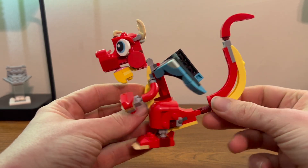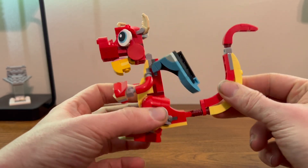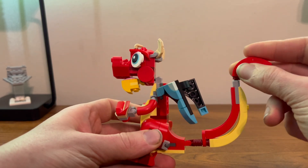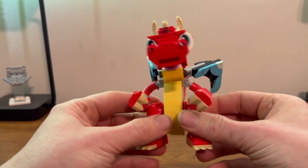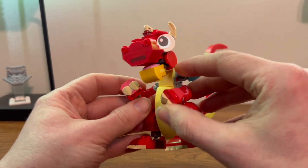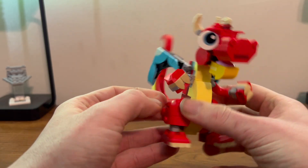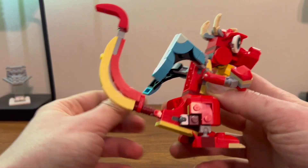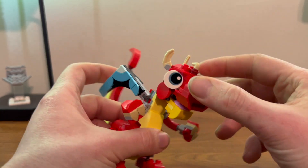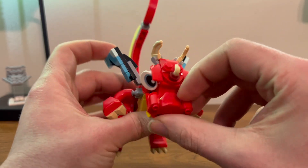Here we have our very nice completed dragon. It looks pretty nice. It has a very nice tail that you can move — a little wiggle up there. Nice little poseable legs and feet. It also has these very nice little thin fists. It comes with these two wings; they aren't that big but I guess they can fly. It also has a very nice cute little face with these nice eyes and a couple of horns up there.